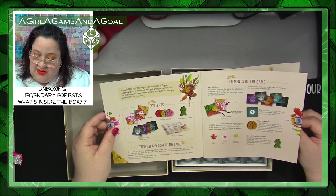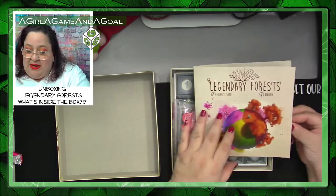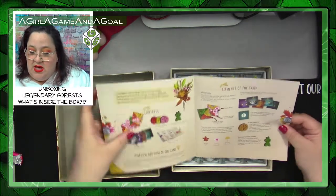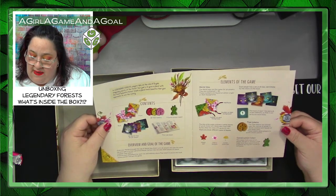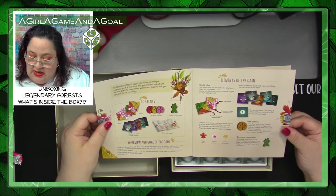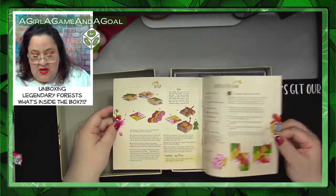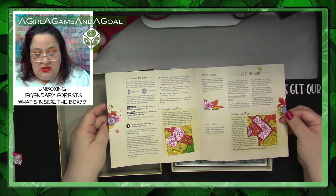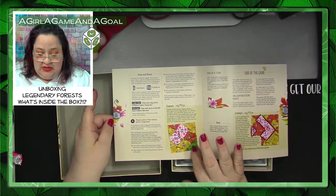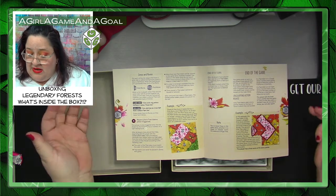Five players is the maximum, so there are five colors of these little druids. Tree tokens score victory points, and construction tokens indicate who gets the tree first. There's a setup and course of the game section. Examples show what is good and not good, and how to calculate victory points.